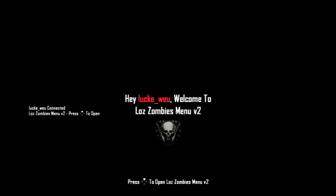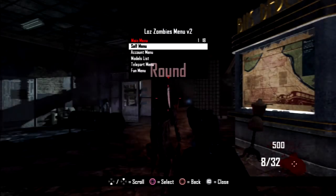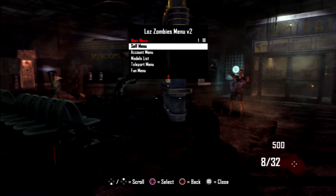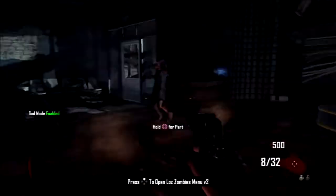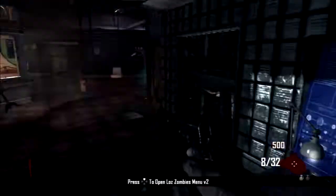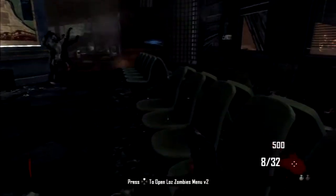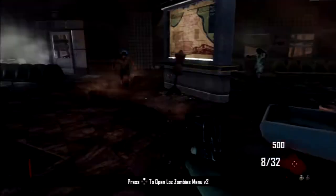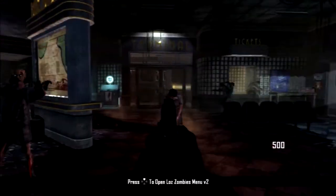I've obviously been messing around with it, as you can see once we load in we've got a pretty nice welcome. I'm going to open up the menu and turn on god mode before I start explaining what the menu is. It looks like a mini menu but it's really not - it's a pretty big menu with a lot of cool features that I actually haven't seen in some menus, like some multiplayer menus.